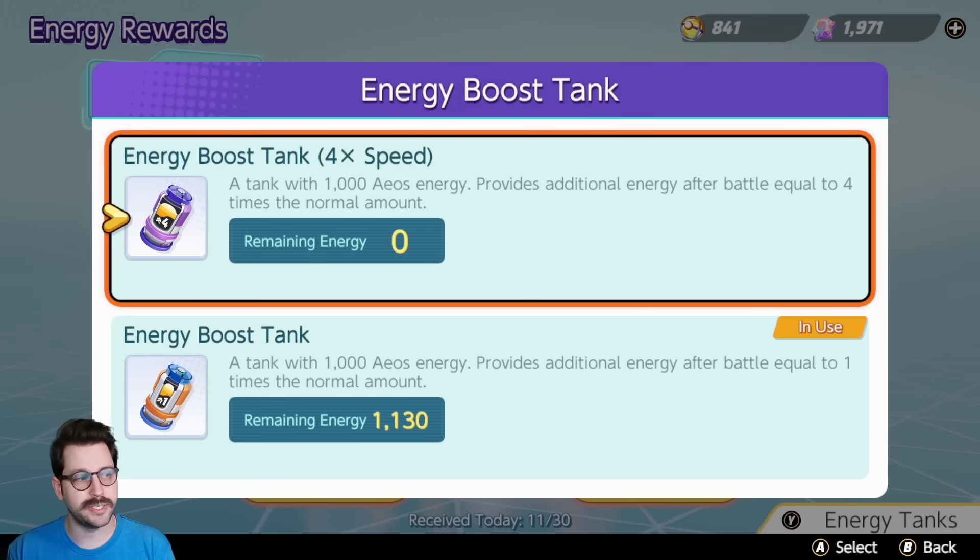There are two kinds of boost tanks you can have on when playing matches that give you extra energy: the energy boost tank, and the energy boost tank 4x speed. If you have the 4x speed on, you definitely want to use it — you generate energy way faster. Basically, if you earn a hundred boost energy at the end of a match, you get an additional 400 every match with the 4x tank.